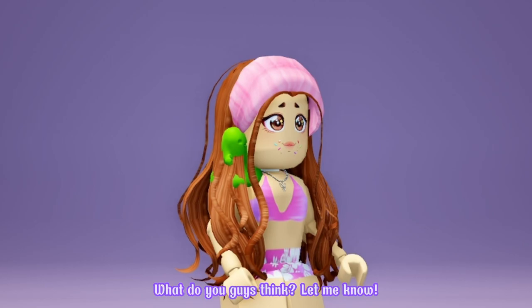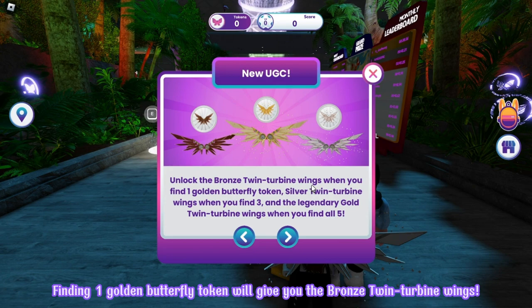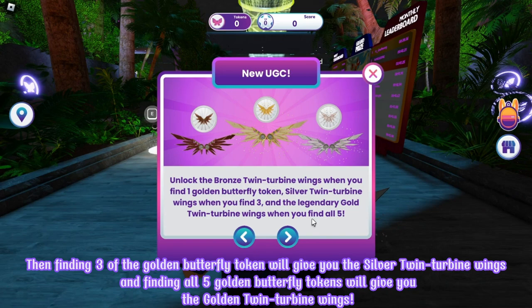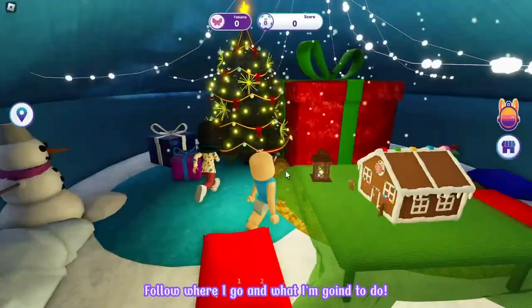Go ahead and search the game Shonkyverse. It will be the first game with the large icon. Make sure that it's created by Changi Airport Group. Let's join! Finding one golden butterfly token will give you the bronze twin turbine wings. Finding three of the golden butterfly tokens will give you the silver twin turbine wings. And finding all five golden butterfly tokens will give you the golden twin turbine wings. Let me show you where you can get the first golden butterfly token — follow where I go. There it is!